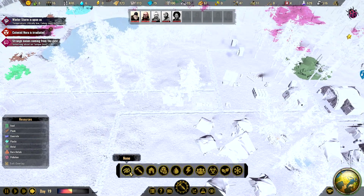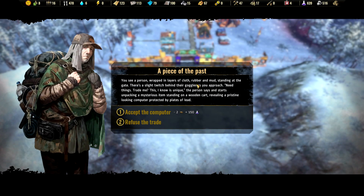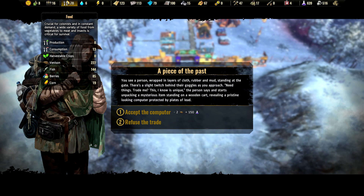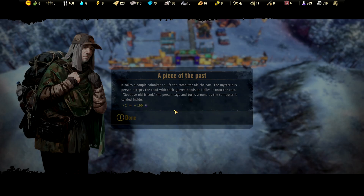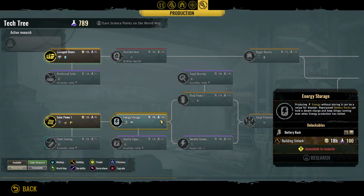Strange noise coming from the gate — that can't be good. You see a person wrapped in layers of cloth, rubber and mud standing at the gate. There is a slight twitch behind their goggles as you approach. 'Need things? Trade me.' So we can get a computer and venison for 150 science. Yes, we want that — and now we have science.